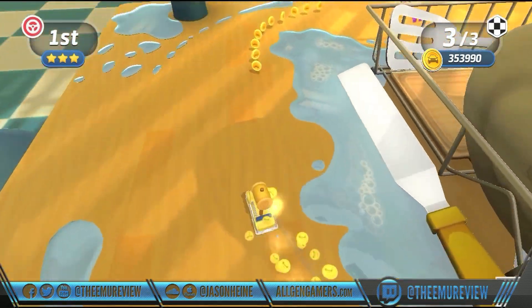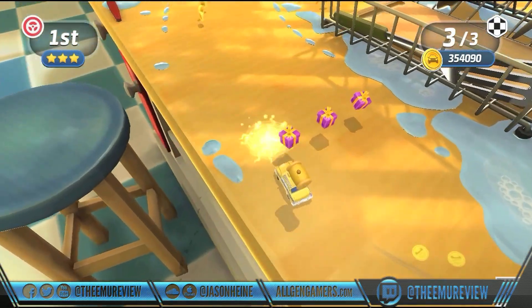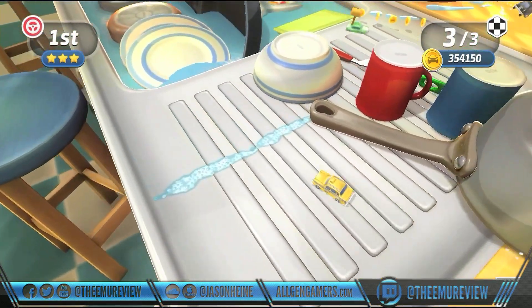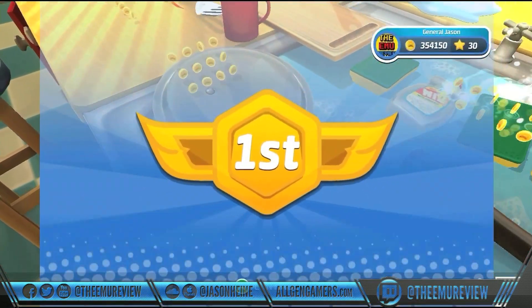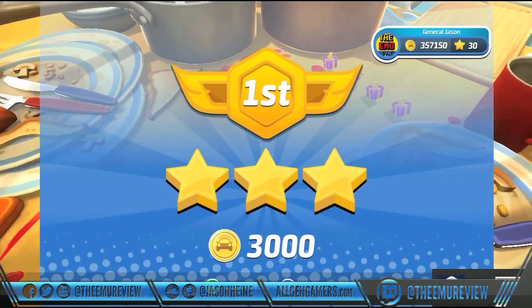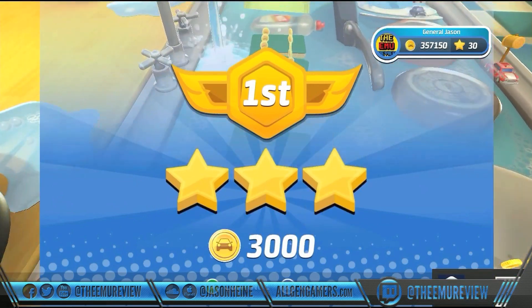They've included online multiplayer, local multiplayer, and power-ups in true Micro Machines fashion — milk will slide you around and syrup will stick you to the table. There are obstacles, big jumps, and the physics are really good. The handling is really tight — it's just an amazing game.